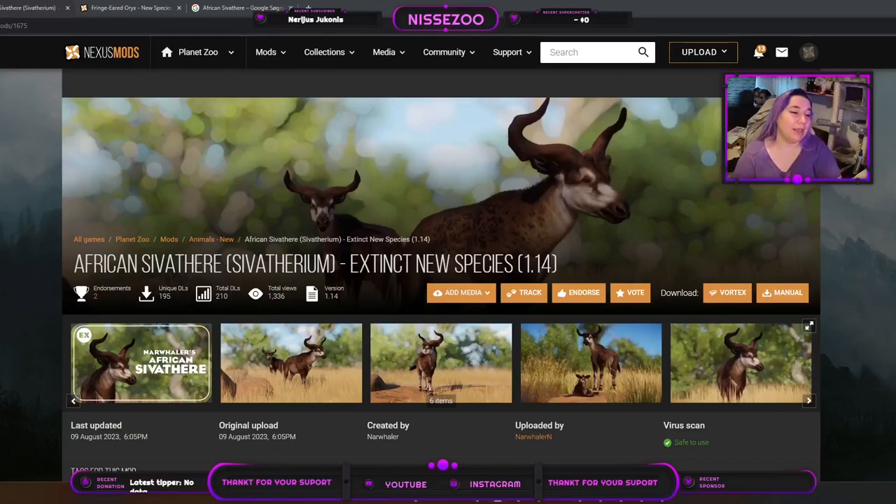Hey everyone, welcome back. Here's my channel where I play Planet Zoo. My name is Nessa and today we are looking at the African Siveter, which is a new mod for Planet Zoo by Narwhaler. It is an extinct new species for the game. I will say most of the mods, all of the mods that add a new species for the game are called new species.